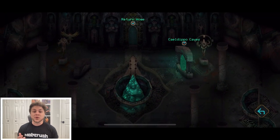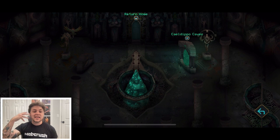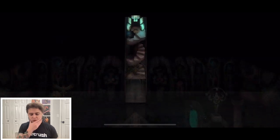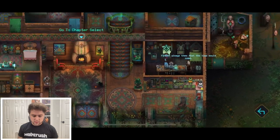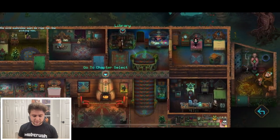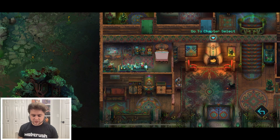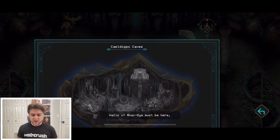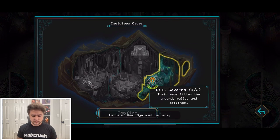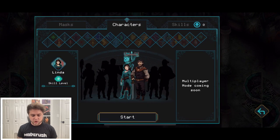We get a pan around the home base. Whatever you collect in dungeons and runs, you get to see it change over time at home — pretty sick. We check the chapter select — chapters in a roguelike is interesting. Linda either needs to be found or selected. We go with Linda.